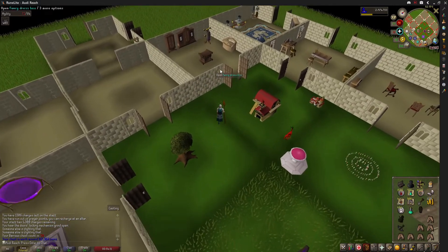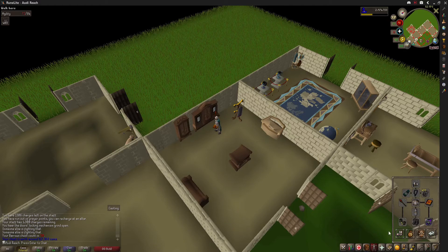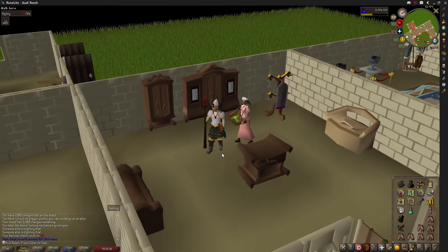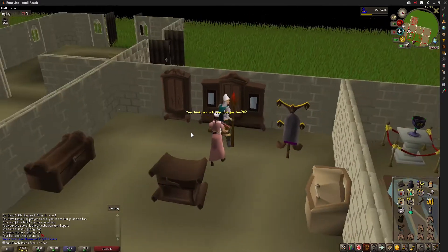We're now ranked on the Barrows high scores, and we were rewarded with a Guthan's chain skirt. Let me show you the base stats with the tooltips — 75 defense, we do get some slight negative magic defense. Recently they made it so that the Barrows legs have a greater negative ranged attack bonus, but it's much better for tanking. If we happen to finish Guthan's as our first set, I am not opposed to storing that and using the Guthan's spear as a weapon on the Spinolyp to help sustain ourselves in a hunt for a dragon axe.